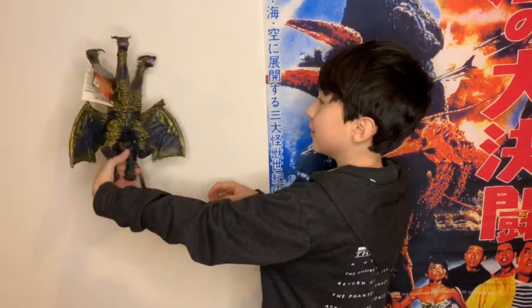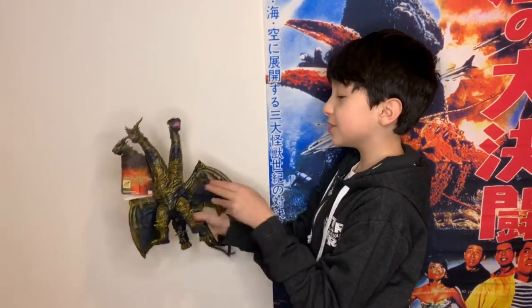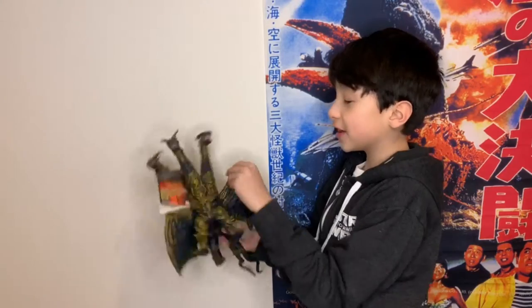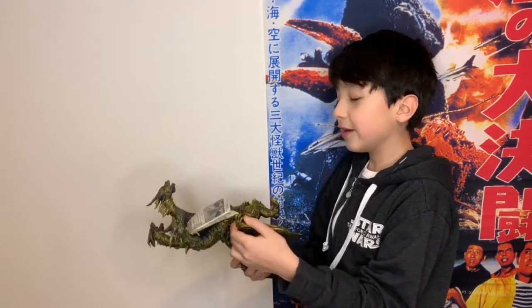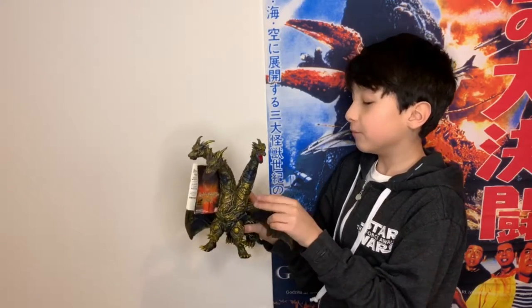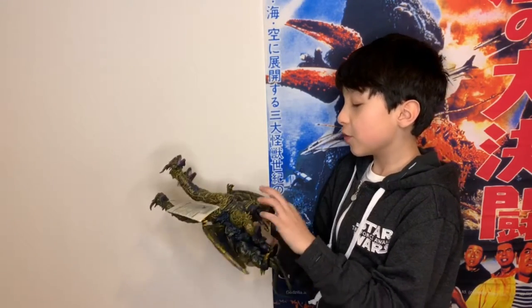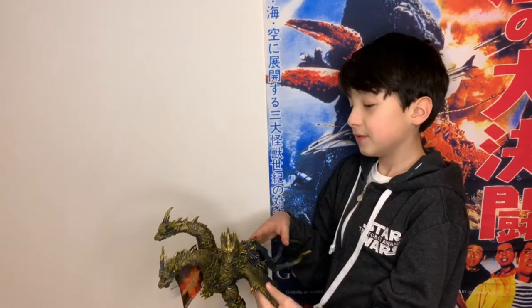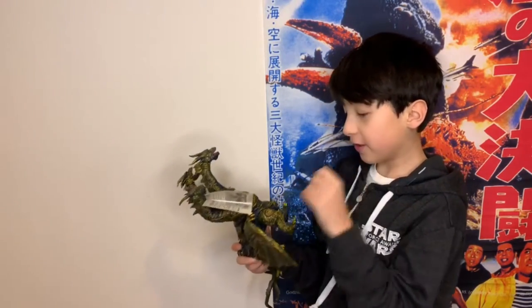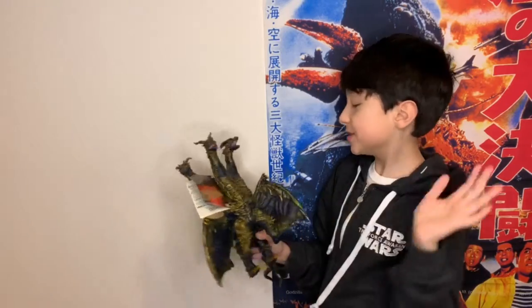This is Keizer Ghidorah. He has two wings and there are claws on the end of them, so technically if you count the claws he has one, two, three, four, five — actually six hands.